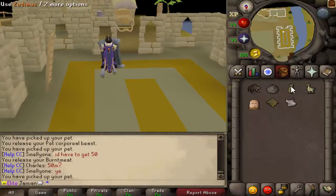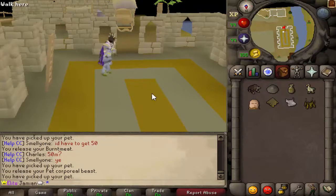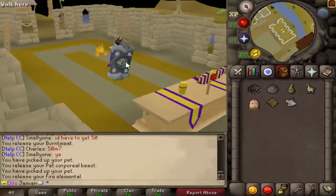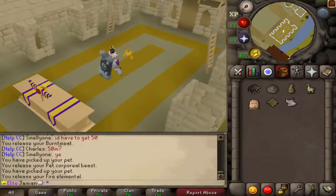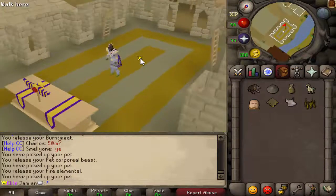Next one is going to be the Smithing pet — the Internal Flame. Smithing was kind of a weird skill to do it for, but I kind of like how this turned out. This little Internal Flame dude follows you around. It could fit for fire making too — people might think that at first — but then there's the bird, so hopefully there won't be too much confusion.